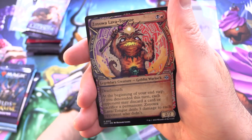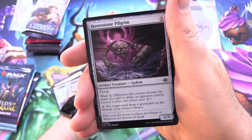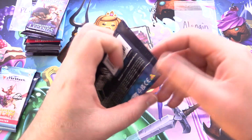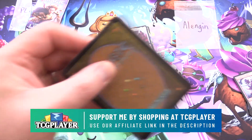Very cool. And Zayora, Lava Tongue, a Goblin Warlock, along with Hoverstone Pilgrim and Gold Fury Strider. Okay, off to a decent start here.